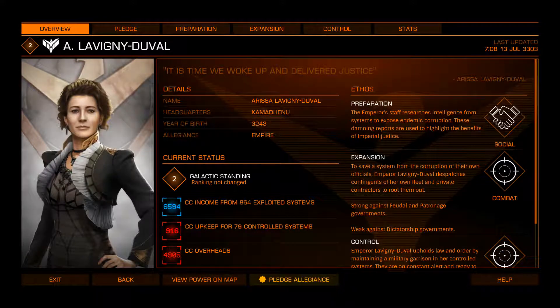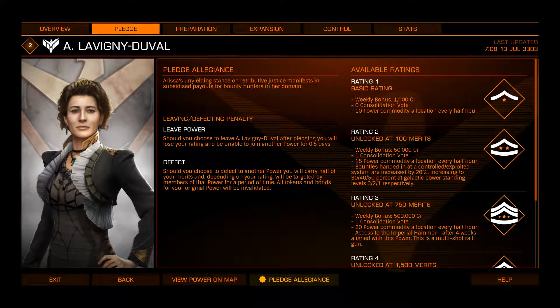Arissa Lavigny-Duval, current Emperor — not Empress, Emperor. She is the previous Emperor's illegitimate daughter. She was going to be legitimized, except the Emperor ended up going into a coma for a few months, then they found out it was poison. He recovered, said he was going to marry his mistress and legitimize her birthright, starts making his way down the aisle, and then ends up knifed a few times. Regardless, the Senate legitimized her claim and declared her Emperor. Her weapon is the Imperial Hammer — a medium burst-fire railgun that fires three rail pulses, none as powerful as a standard railgun round, but all three together can hit harder than a regular railgun. Uses more power, generates more heat — standard song and dance.